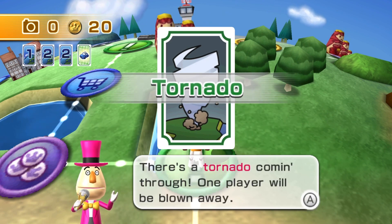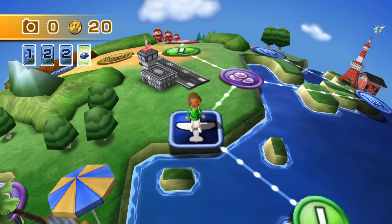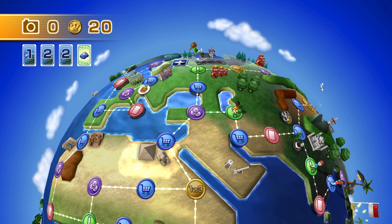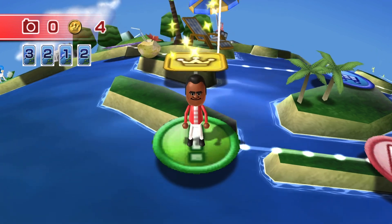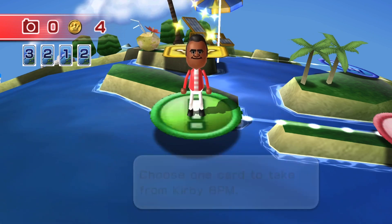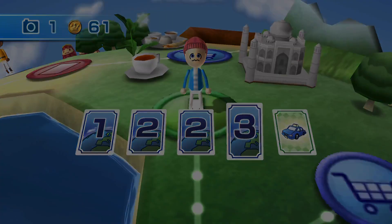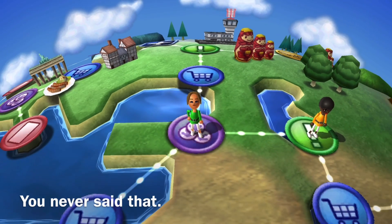A tornado event comes through — one plane will be blown away. Mia gets blown away to a random space, landing right next to Sarah. Tommy retaliates and takes my helicopter card — even though that wasn't the card I took from him. The game does encourage stealing. Next card gets me a one, so I head to the store and buy a car.